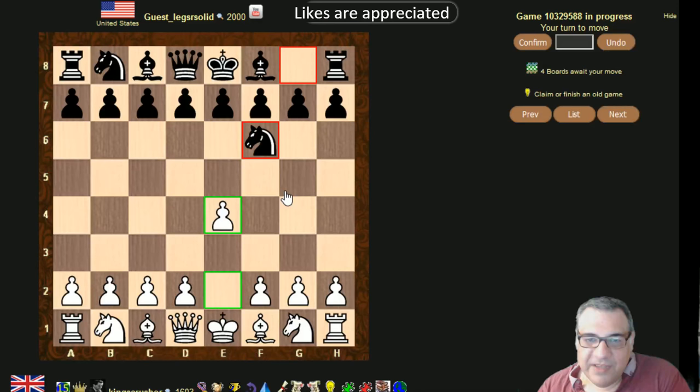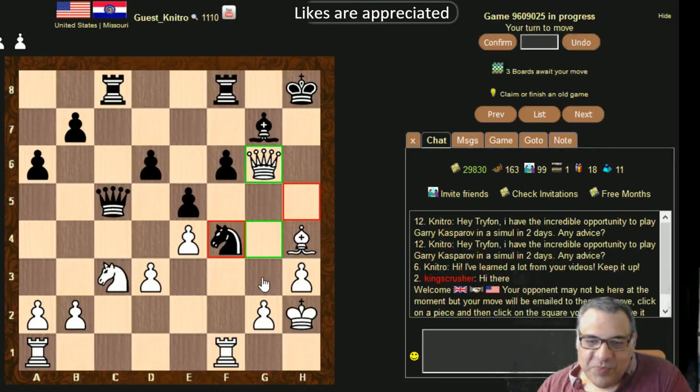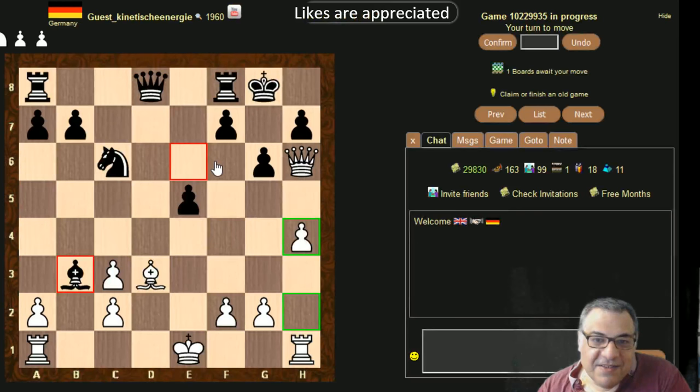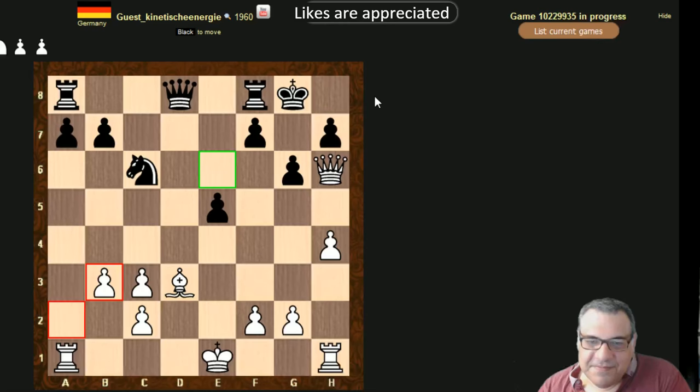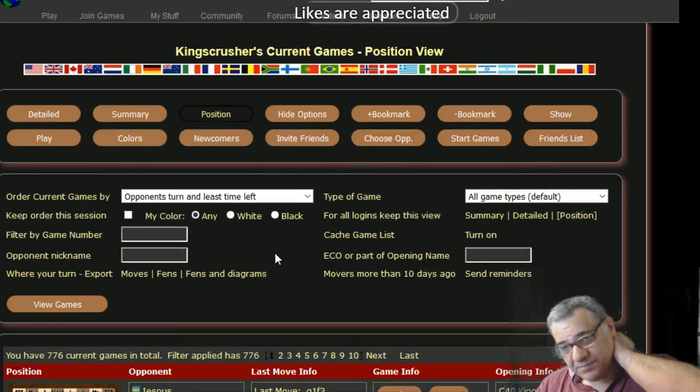Hello Babron, hello Legs — solid. Okay, Knight f4 is being played here. I've only got three boards awaiting my move. Knight f4 — do I sack the exchange? Do I leave that pesky knight there and play Queen f5? I'm going to sack the exchange because that's the crazy person I am. Deva 1066 — battle of Hastings. Kinetics energy I think is the intention. Okay, I've got to the end of my game list.